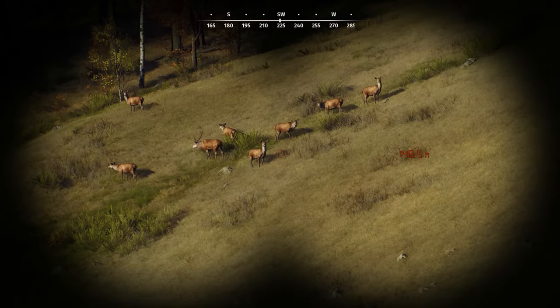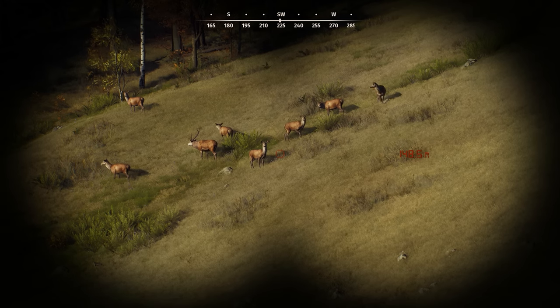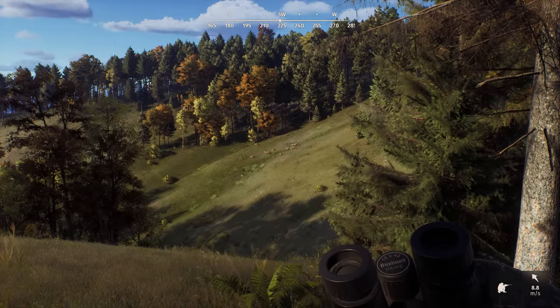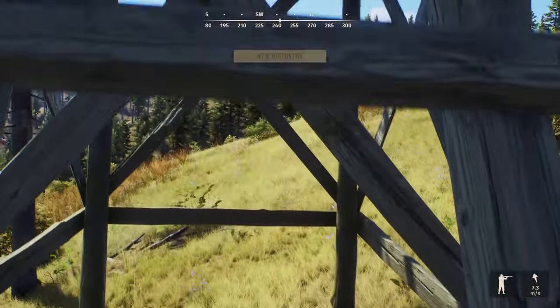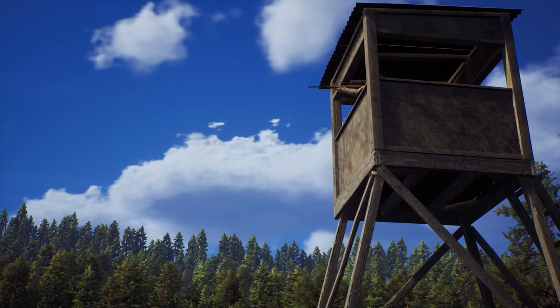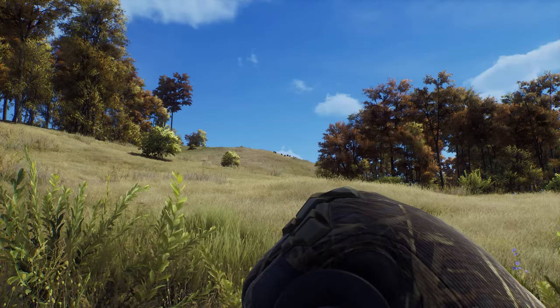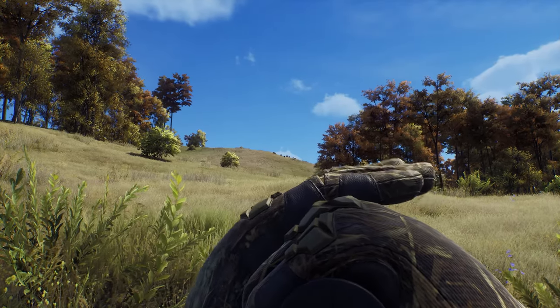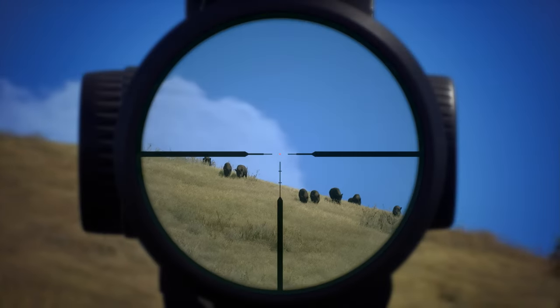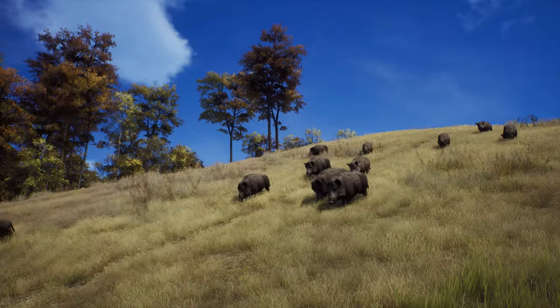Successful hunters must use all of their abilities and senses. You can play the waiting game — hunker down, stay silent, and listen out for sounds of life. Use hunting stands to watch out for animals to feed, water, or simply break cover. Callers can lure your target closer, but be careful — if the game catches wind of your scent, they'll be alerted to your presence and may move away.